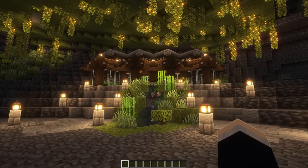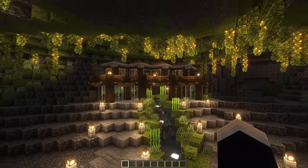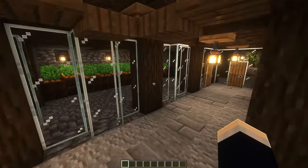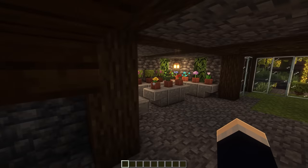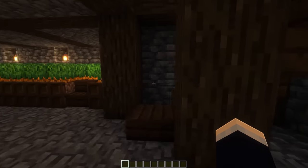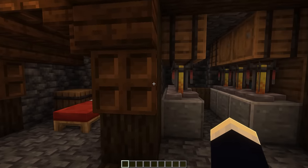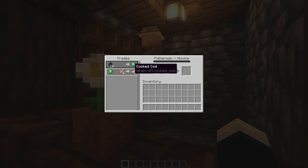Next up we have the lush cave base. As the name suggests, it's inside of a lush cave, completely isolated from the outside world. For this one we have two pathways that lead up to our weird zigzag shaped base — it's very interesting and unique looking. Heading on through the front door, on the first floor we have a giant carrot farm, and then off to the right side we have another indoor greenhouse, similar to the Spanish villa base. We also have this nice little spiral staircase that takes us up to the second floor, where we have our storage, crafting, and furnaces. We've got our bedroom, followed by our brewing area, enchanting area, and a little room with a villager.